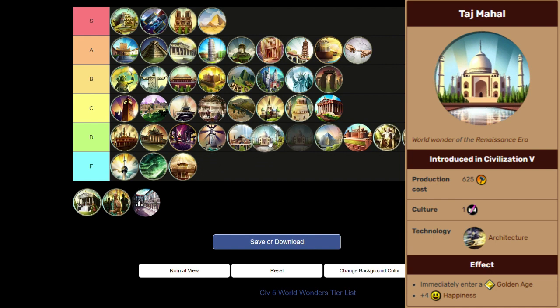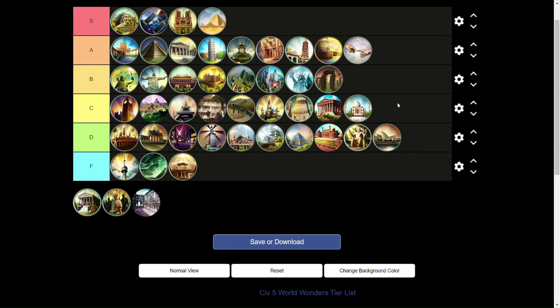Taj Mahal is a C tier wonder. The instant golden age is not bad — depending on whether you're having happiness problems and need a golden age, or you're in between golden ages and want another one. You can never really say no to a golden age, except building a whole wonder just to get a golden age isn't anything crazy. That's why I think it's a perfectly average wonder.